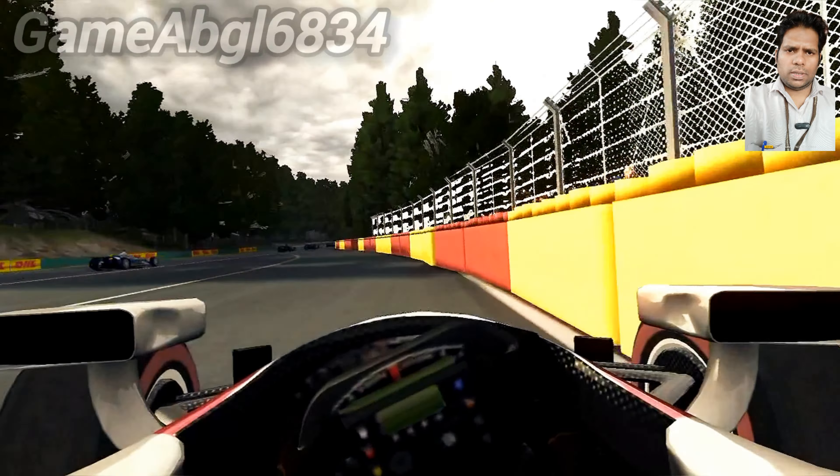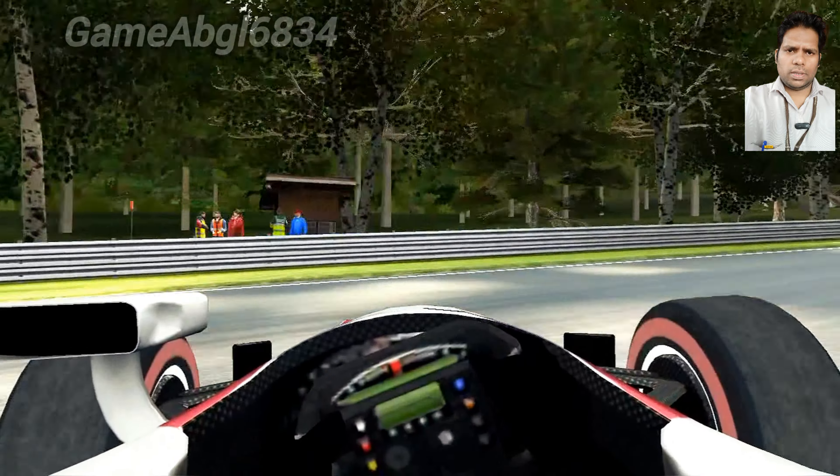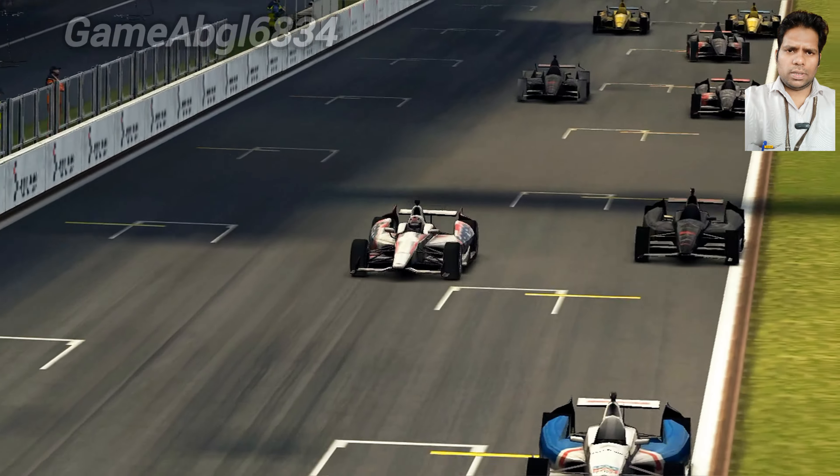As it swiftly turned, it collided with the barriers at the corner and skidded to the opposite side of the road. Hitting the corner of the barriers once again, this imbalance leads to the car crashing into the corner of the barriers for a second time.